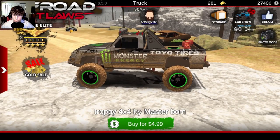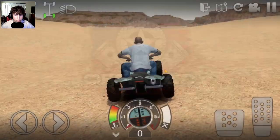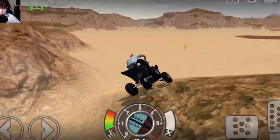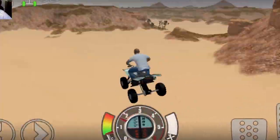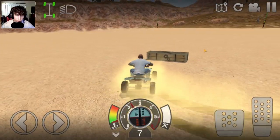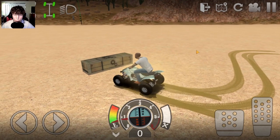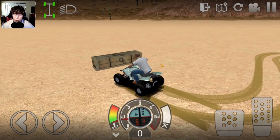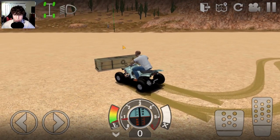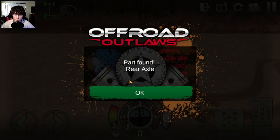Let me go find a crate so I can show you guys what the crates look like. Here's a crate right here — these are what the crates look like, and they have car parts inside of them. They're not that hard to find. I think one spawns every time you load into the desert map, so it should be pretty easy. There are only 10 of them, so you'll need to do this 10 times. It took me about a minute to find this one. Let's click on it — we found the rear axle to the Barracuda.